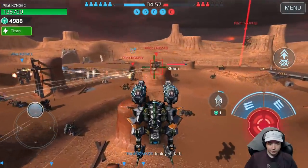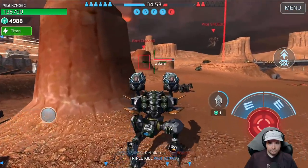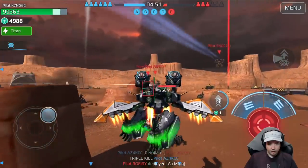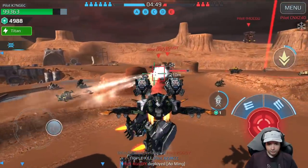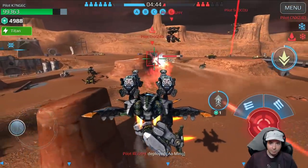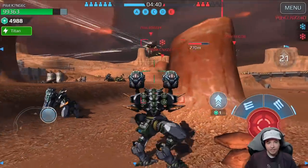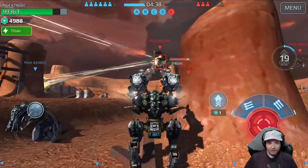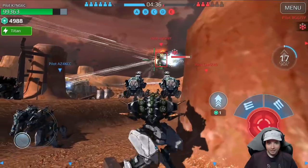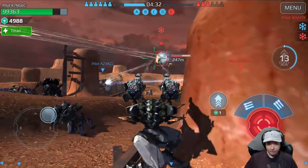The laser Sniper Ao Ming just stays at max range where he can obliterate everyone with two or three shots and no one stands a chance. No one can fight back because no one has 600 meters range with that much firepower. The damage I'm doing here would in theory be really high but the Titan has so much health I can barely hurt it. The match is going to be over at any moment anyway.